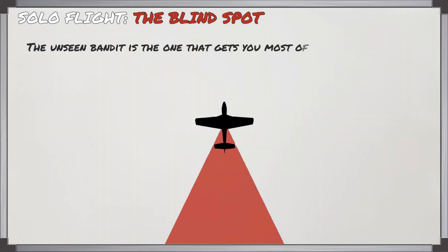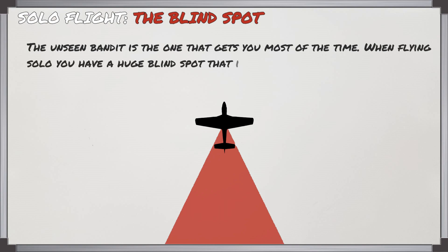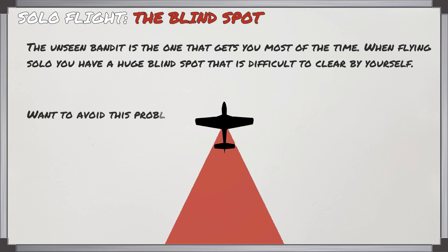It's going to be the unseen bandit which is the one that's going to get you most of the time. When you're flying solo you have a huge blind spot behind you that is very difficult to clear by yourself. So if you want to avoid this kind of problem, you should be flying with a wingman.